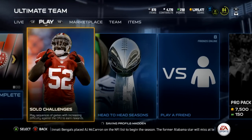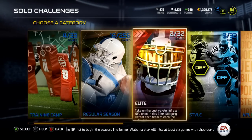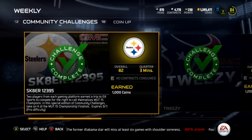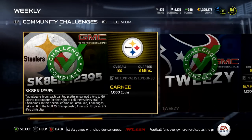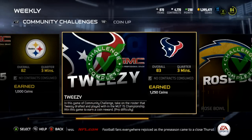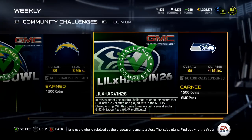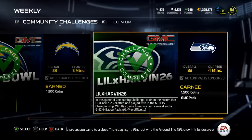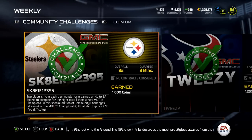We'll go and take a look at the solo challenge itself, or set of solo challenges. Come over here — it's under weekly and it's right here: community challenges. You play, I believe, the 4 losers of the Mut 15 Invitational, and you get a total of 37.5... 52.50, I think, and you get the GMC pack. So not too bad.